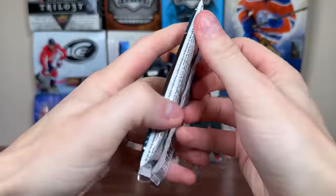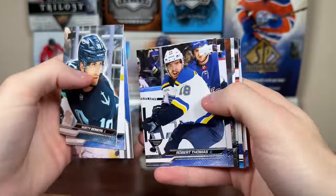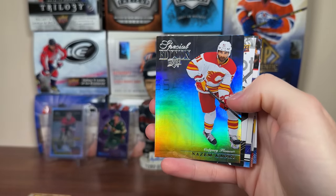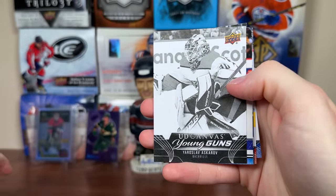More base. And the final pack for the regular Waxbox. If you guys want to check out the Waxbox yourself, links will be in the description. One more pack, a 2324 Series 1 here. We do have a Young Guns at the back there, and a black and white canvas. Could be a Canvas Young Guns — Kadri and Ape, Yarslav, okay, Yarslav Ascroft.